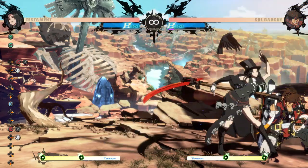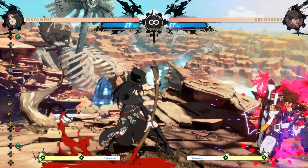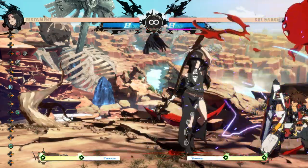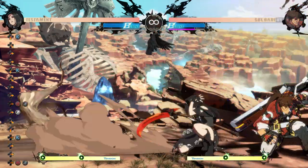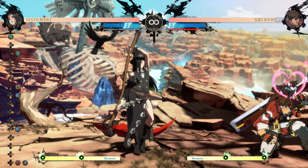Here's another corner sequence. Using spaced charged fireballs to force respect, spacing 6h to catch jumps and 6ps, then crow to stay plus making far slash better. Popping stain with far slash guarantees a true block string with a charged fireball. Testament is great at forcing respect and maintaining plus frames in the corner.